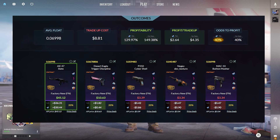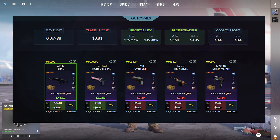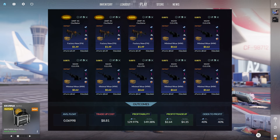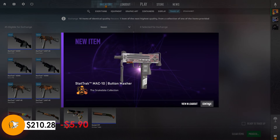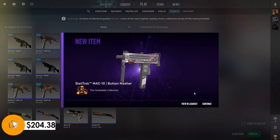Taking a look at the fourth and final trade up of this video, this one costs $8.81 and we have a 40% chance to profit, with the top option being the AK-47 Slate, Factory New condition, StatTrack for $30.44 in profit. This trade up consists of three UMP Oscillators, Factory New condition, StatTrack at a .0291 float or lower, and seven M249 OS IPRs, Minimal Wear condition, StatTrack at a .0875 float. Let's see the final trade up — that is not the Slate, worst option, minus $5.90.